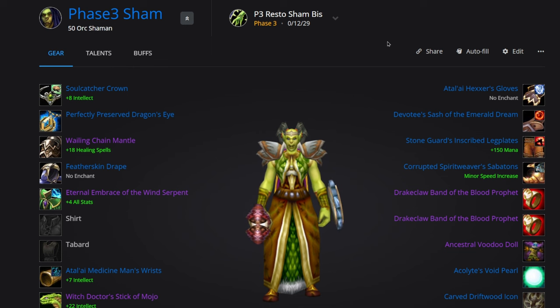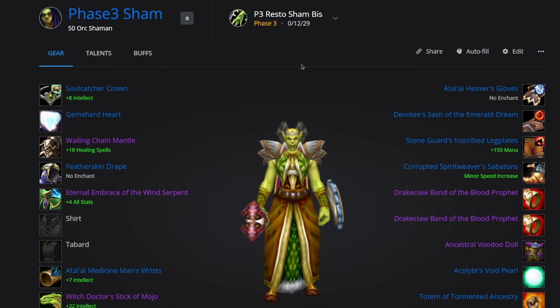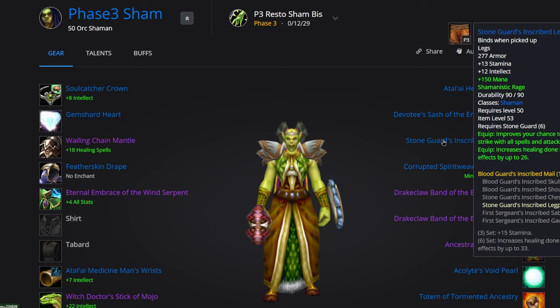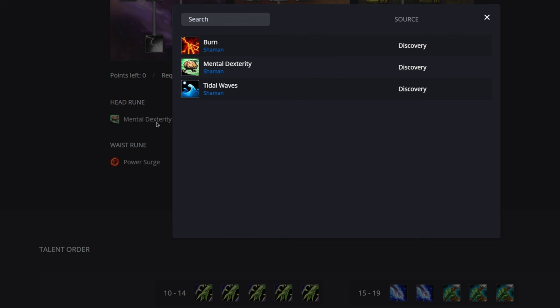We're going to go over all the new runes, BIS, pre-BIS, their rotation, and their new set bonus. This is seven hours after Phase 3 has gone live, so a lot of this information is still brand new. Most of this is just general consensus, so this is fresh information — some stuff could change in two or three weeks. I'd probably put it above 90% accurate, but a lot of things could change between now and next week.